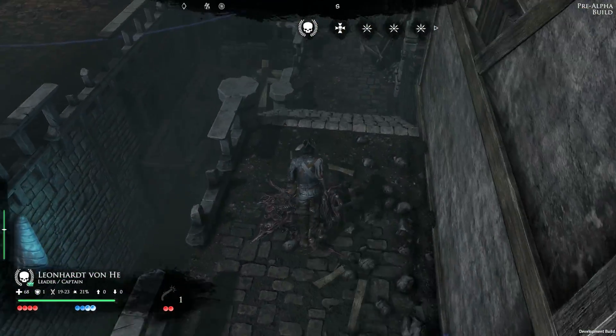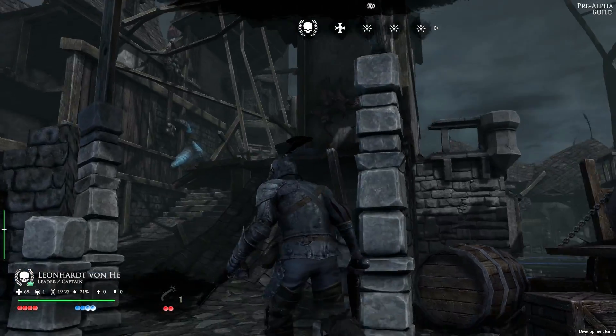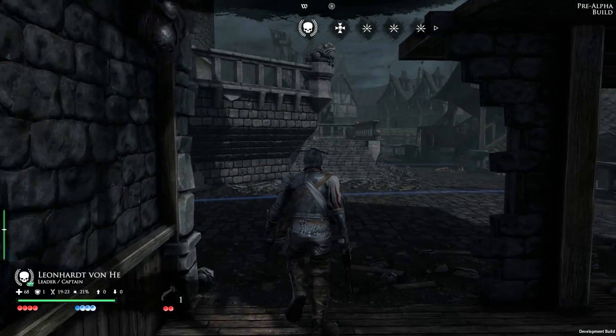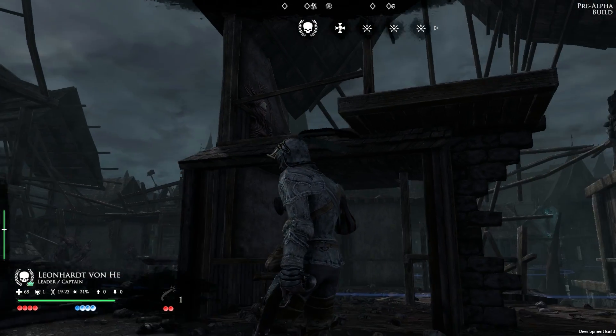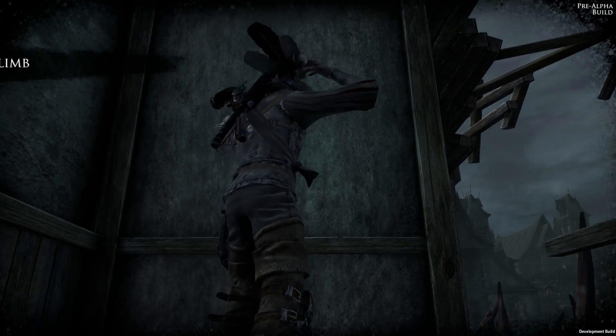Mordheim features an intuitive ladder system for a more dynamic gameplay experience than usual turn-based games, meaning each unit is activated according to their initiative ratio. The blue dots you can see at the bottom left represent the movement pool. Each time a unit crosses a blue line, it consumes one of them. Some actions can also be triggered by using those points.